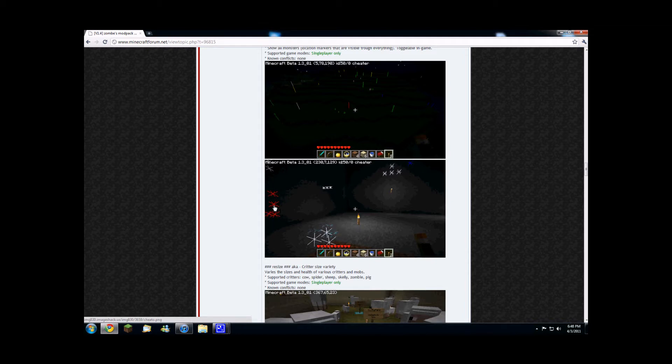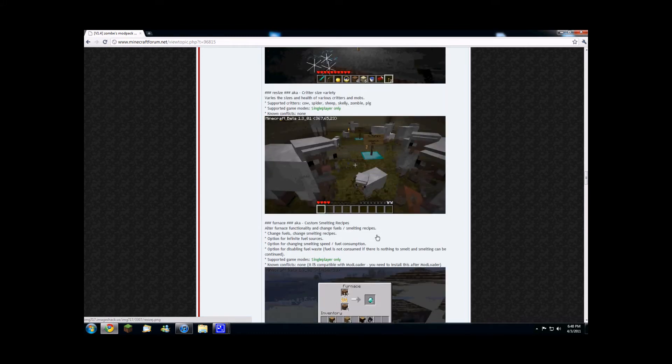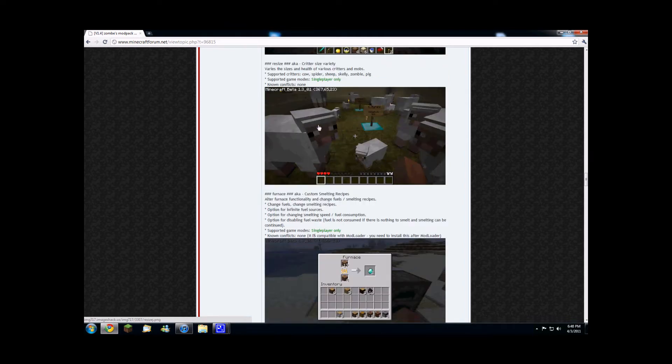And there's also this one called Sheet where you can find minerals through walls, such as diamond, which is white. Redstone is red, blue is lapis lazuli. And the critter size mod, where you can make them different sizes, which is awesome.